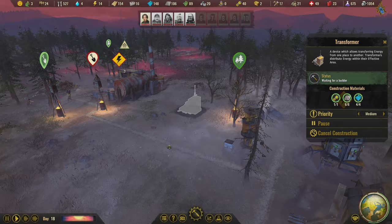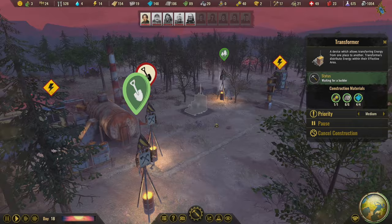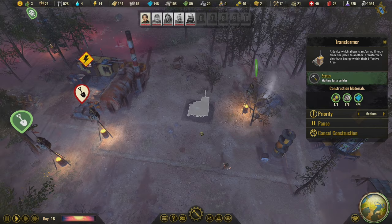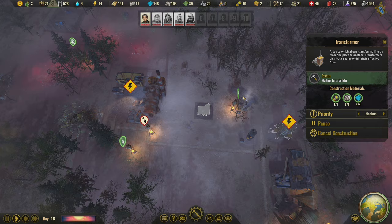Hey everybody, Charlie here, welcome back to the wasteland, hope you're having a wonderful day. We've got the transformer going in place, the wind turbine set up, and the environmental station here. I've gone ahead and placed the transformer in this exact spot — I didn't plan it this way but I'm really thankful it worked. This exact spot is just enough to tag that battery and tag this building, so it should provide power transfer everywhere.